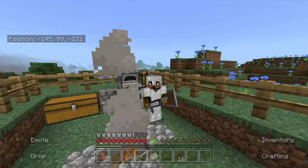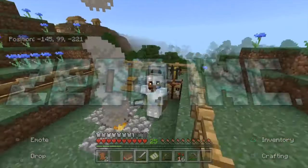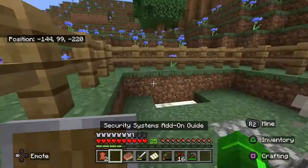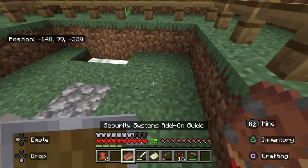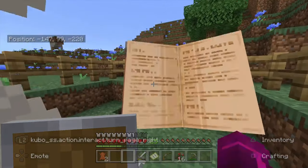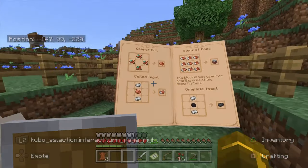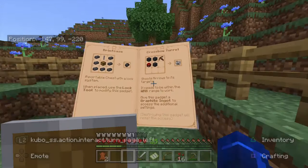Welcome back to another Minecraft video. We're back on Zed Incorporated. We've done a lot since last time - got some iron armor, more iron, more blocks. I wanted to make this video to let y'all know that I went in depth with some of the books and the security add-ons. In the security add-on guide, there's a diving suit, a briefcase, and a lot of other stuff. There's even an AI golem, which looks super sick - we're gonna use that soon.